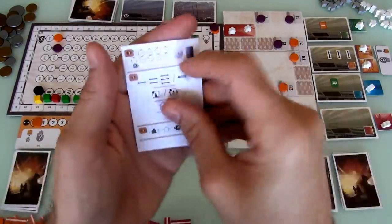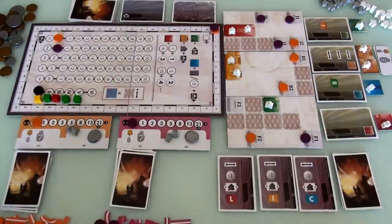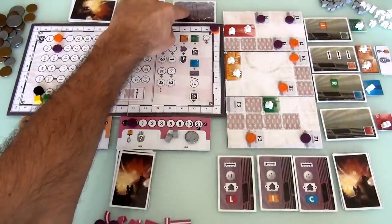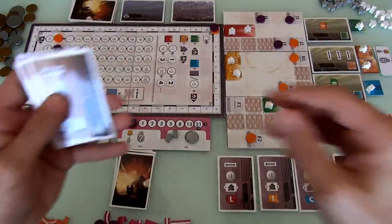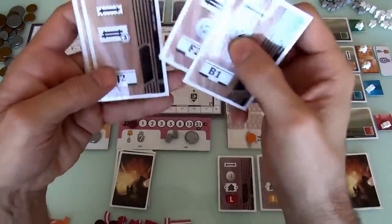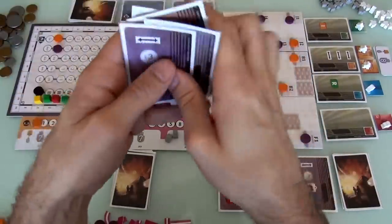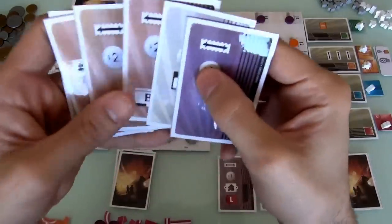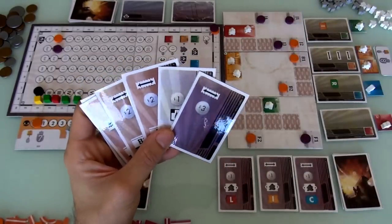First thing we do every round: it's auction time. I'm the first player, so I've got to make the opening bid. I desperately want to avoid getting stuck with that void card. Each of us has 3 bucks, but in my hand I've got 2, 3, 4, 5, 6, 7, 8, 9, 10. I've got tons of cash.